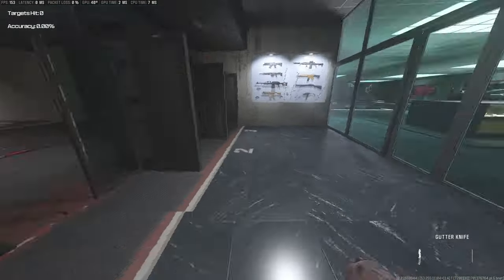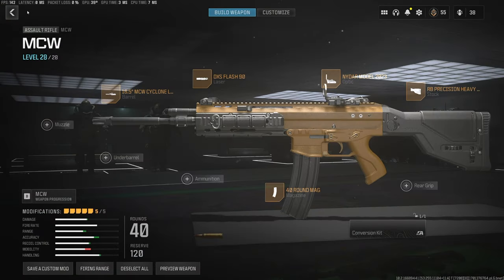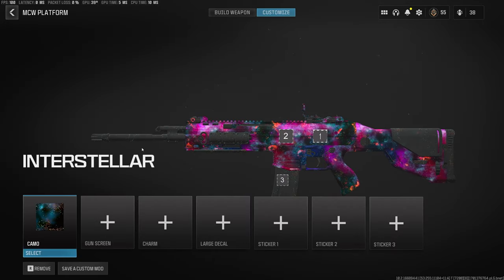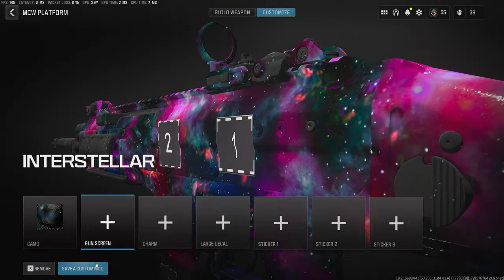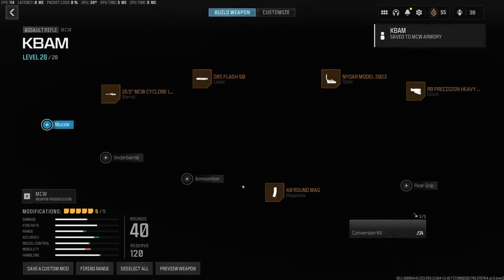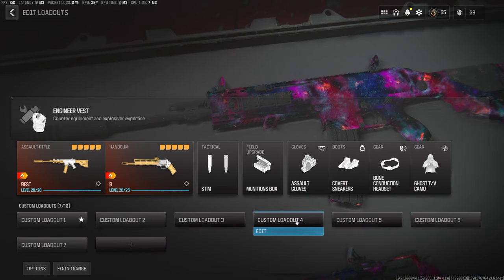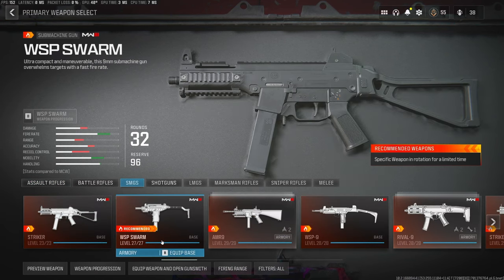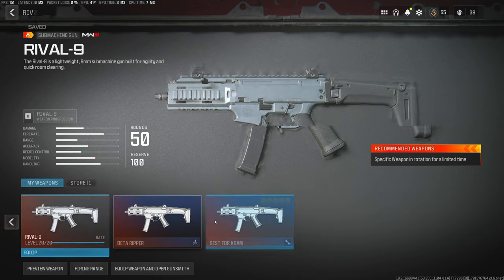I think this is how you're going to want to build your weapons. Let's go back and build another one - I'm going to save this one and this is the one I'm actually going to run in multiplayer. Let's save it as 'kbam.' Now let's go to an SMG - let's just make an SMG real quick using the Rival 9.